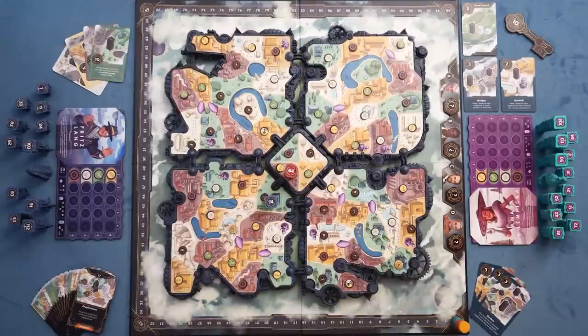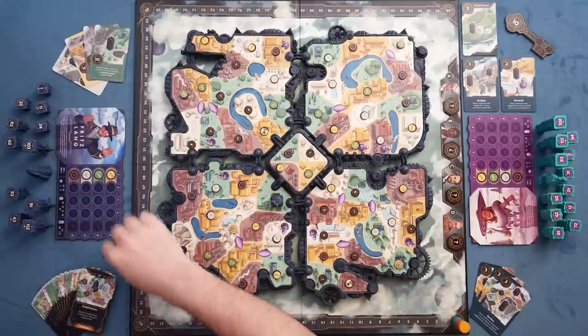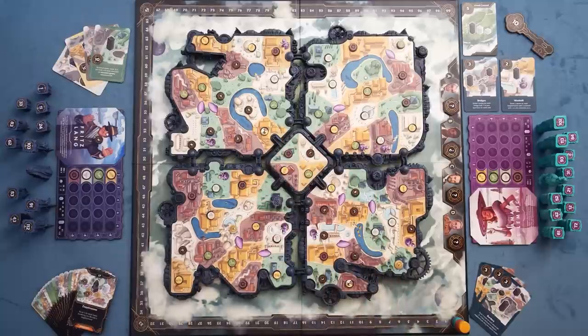Next player can go ahead and bid. They're going to let that bid stand and pass back to me. I'd have to bid at 81. I'm going to go ahead and pass, and we'll let this player take the building. He'll flip his building up, he claims the token, and then we'll put the token over here, and my building returns to me. Now it's his bid again. He can again start from the central regions, but now that this building's on the board, you can also start from wherever buildings already are.